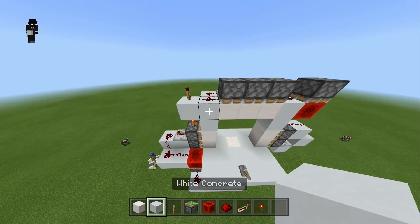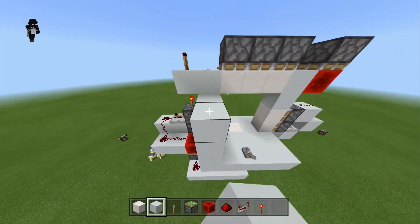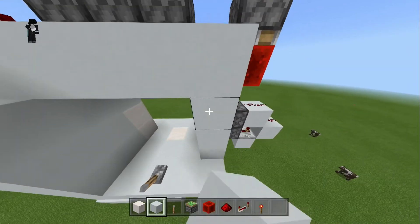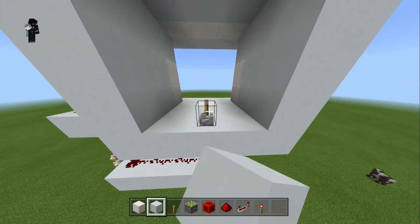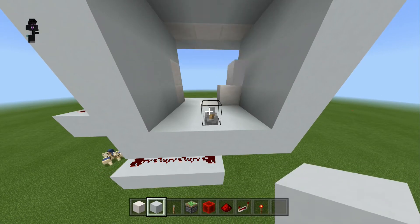Now we can decorate this however we want — we're just going to fill it in with blocks to cover it up. Of course you can decorate it however you like. Once that's done, if we press this lever we get the full opening and closing in a spiral pattern. I hope you enjoyed this tutorial — if you did please leave a like and subscribe for more content like this. I'll see you in the next tutorial.